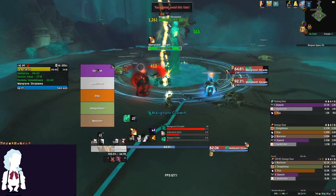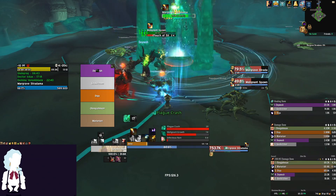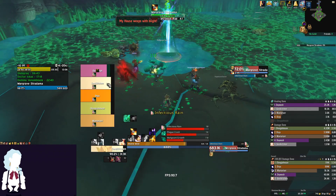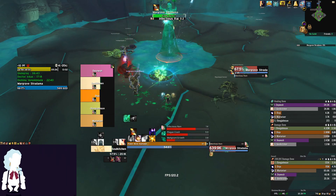The fourth and final boss of Plaguefall is Margrave Stradama. Infectious Rain is the main ability we need to be ready for, as it deals heavy damage to the group every 2 seconds and applies a stacking dot which lingers after the channel is finished, which will require a large amount of healing to be done in a short period of time.